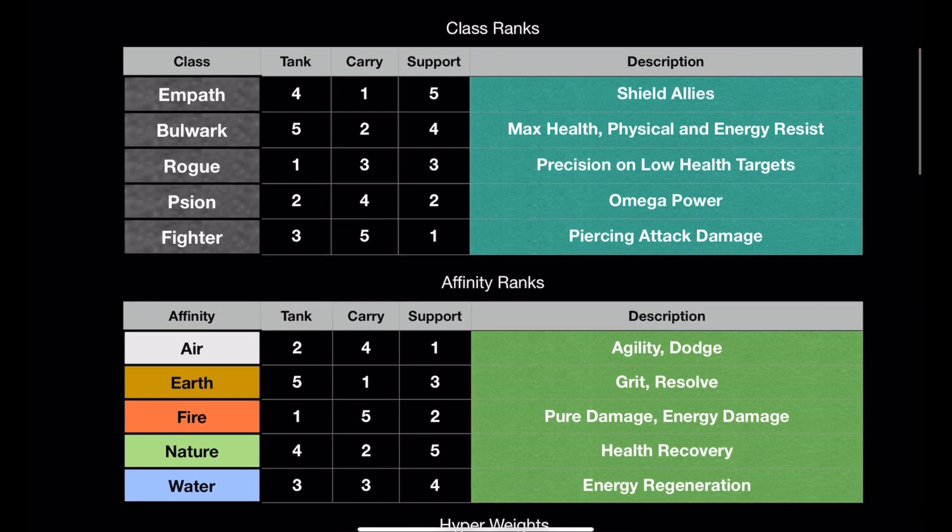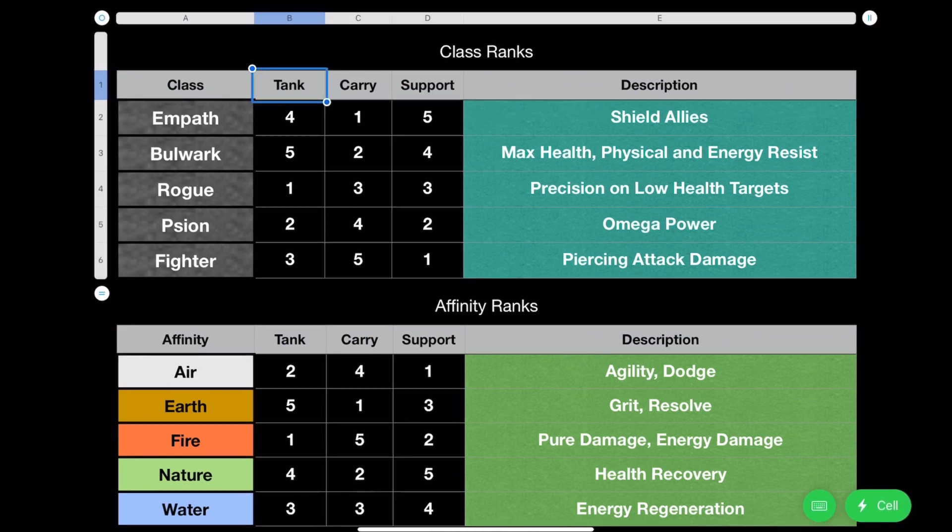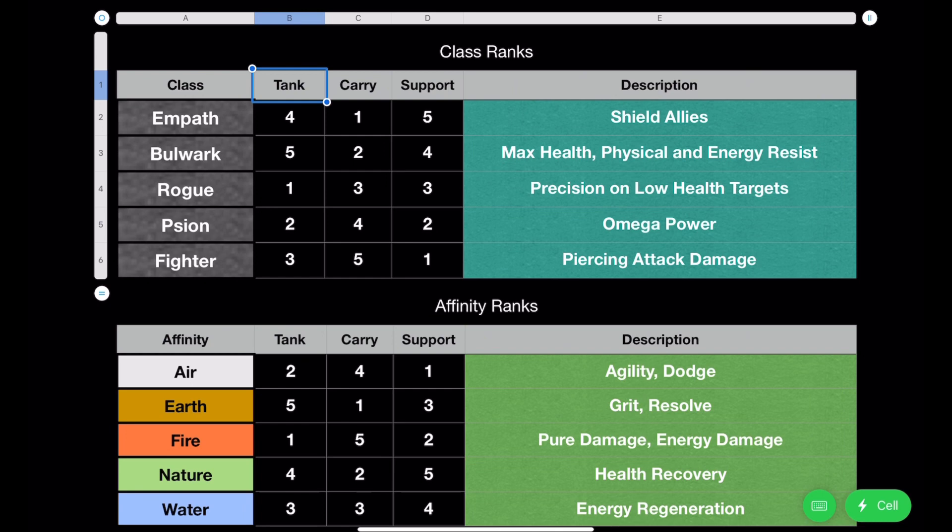The other numbers I have here are how I ranked each class and affinity. The description here is what I got from the official website, so I'd like to see in the comments if you agree with these rankings. For tank, I have Bulwark being the best, followed by Empath, Fighter, Scion, and Rogue. For carry, I have Fighter, Scion, Rogue, Bulwark, and Empath. And for support, I have Empath, Bulwark, Rogue, Scion, and Fighter.